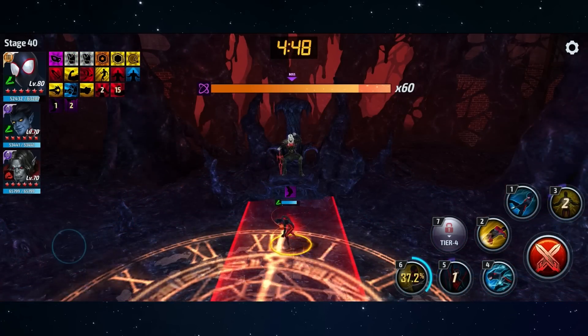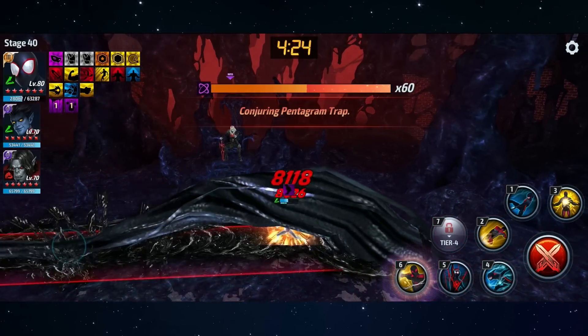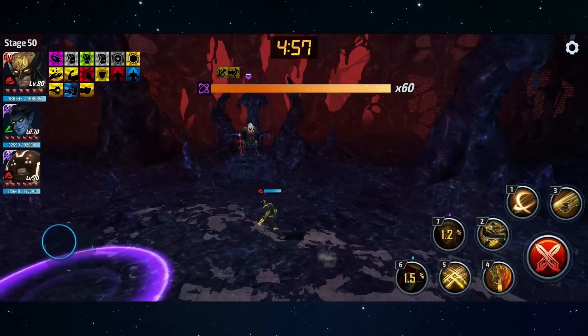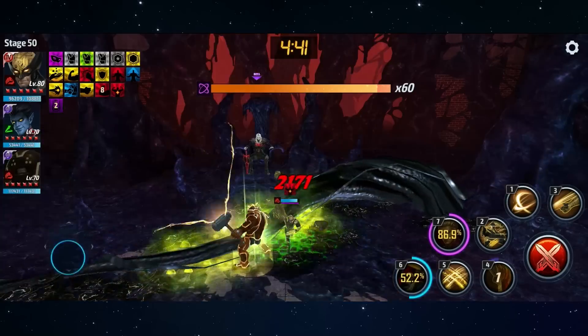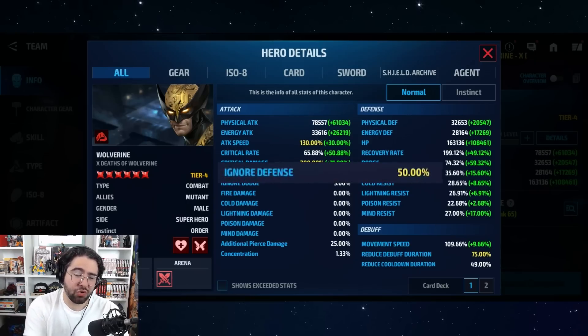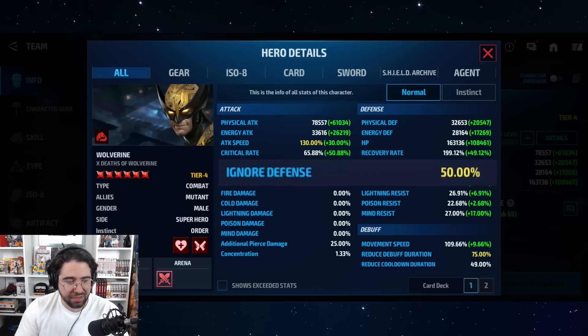Dodge is pretty straightforward — it's your character's chance to dodge an incoming attack. This is governed by a mathematical formula relative to your character's level, the enemy's level, dodge chance, hit chance, etc. The dodge cap is 75%. Movement speed controls how fast your character moves when you control the joystick; the cap is 130%. Reduce debuff duration, or crowd control time down on your cards, affects how long debuffs apply to your character; the cap is 75%. Ignore defense affects how much of the enemy's defenses your character ignores when they attack — it's hugely important, probably the most important stat in the game, and the cap is 50%.